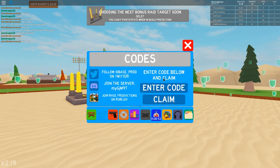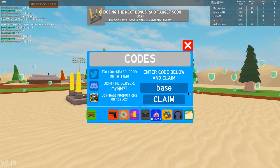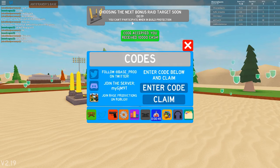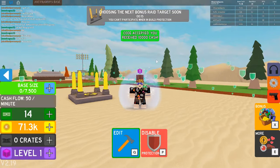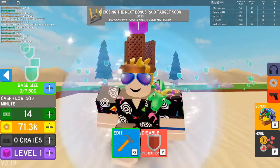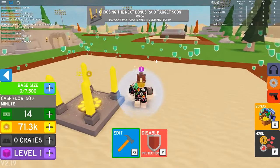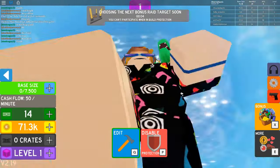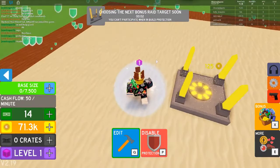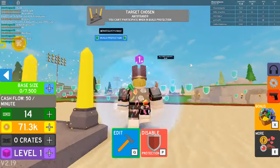So the first code that we have for you guys today is actually going to be BASE — just like this. Simple enough, right? We're playing Base Raiders here. Alright, so let's claim this right here, and as you can see, code accepted. You've received 10,000 cash. So this is going to give you a lot of money — 10,000 cash straight off the bat. If you guys are looking to play this and you want some more cash, use that code for 10,000 cash. And if you're just starting out, this is going to be a huge boost for you guys. Make sure you use the code.